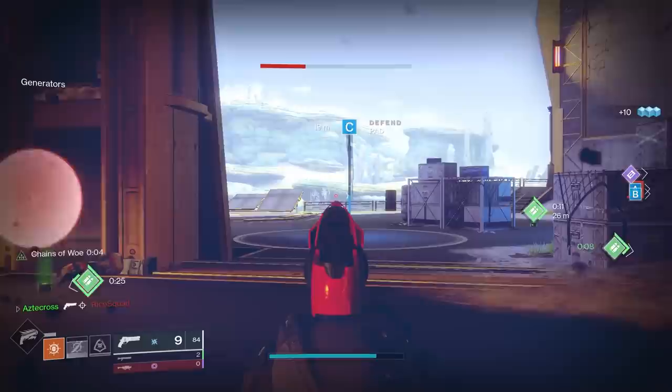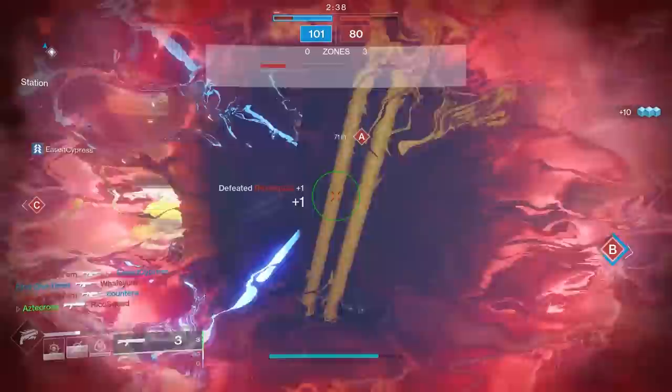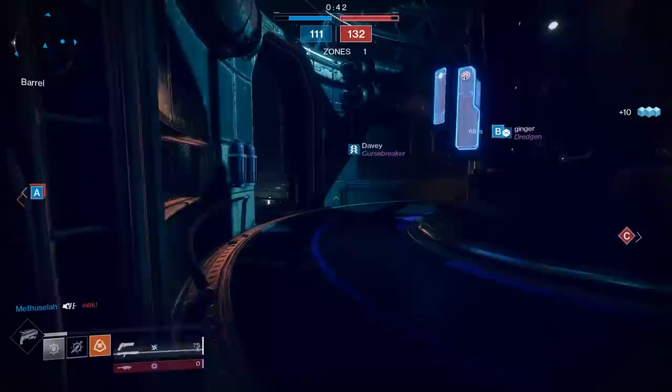Luna's Howl and Not Forgotten are no longer 180 round per minute hand cannons — they are now 150s. That was the thing holding back other 180s: why use any other 180 when Luna's Howl and Not Forgotten could do the same thing and kill in one less bullet? They had a crispy 0.67 second time to kill, which is quite nasty. I really think that 180s are going to see a buff.